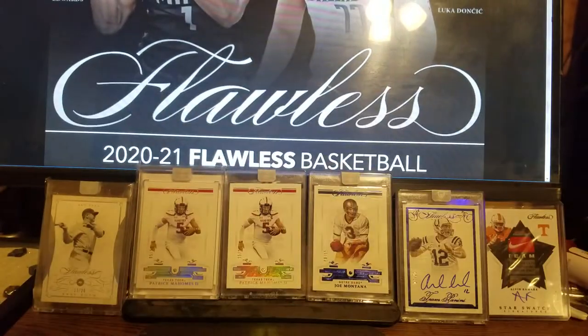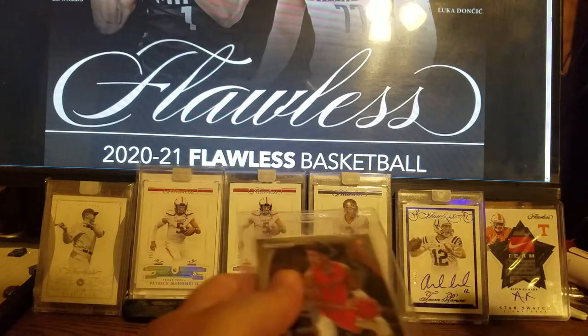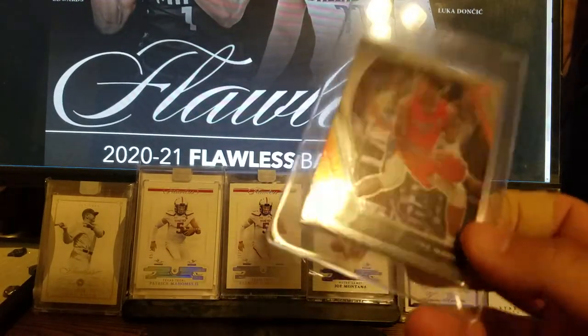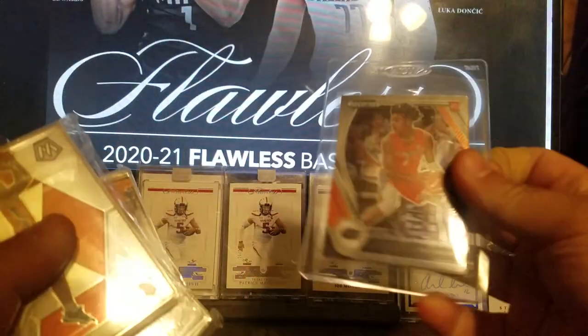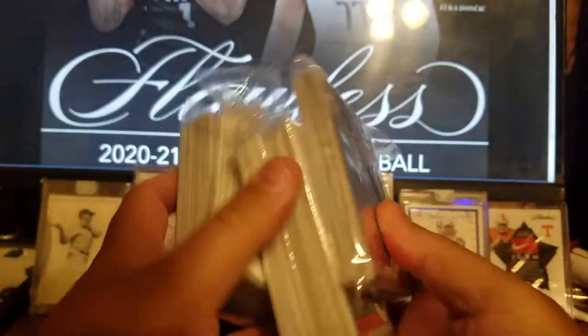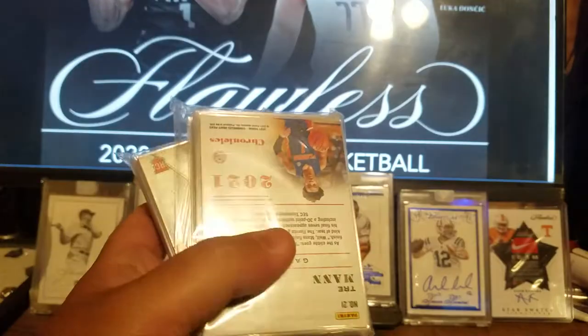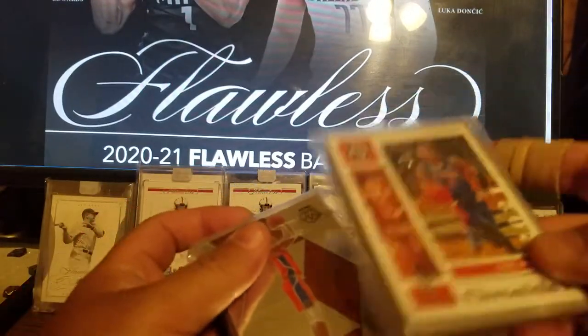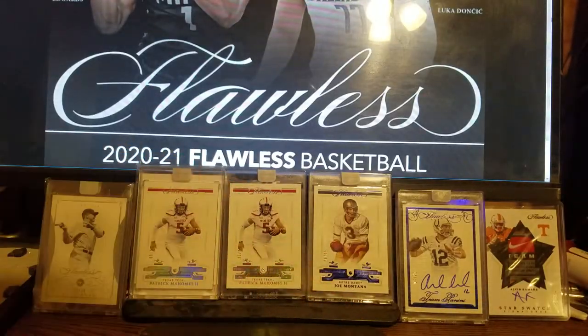We'll get to the good stuff in a second — these are just base rookies out of the Prism. All these are just base core rookies. Mosaics, NBA Hoops — the other half of the pack. All these are just mixtures of Mosaics and Chronicles, just different stuff. There's about 150 or so of them.